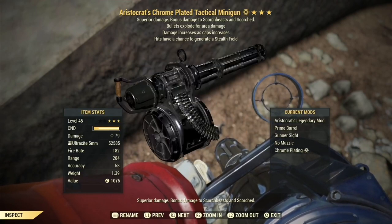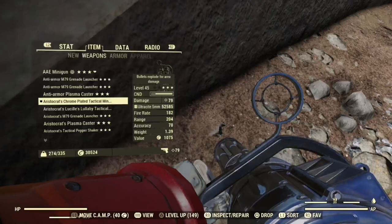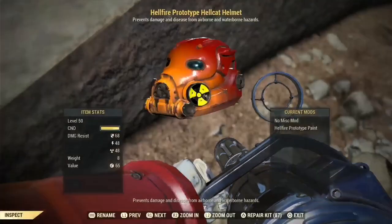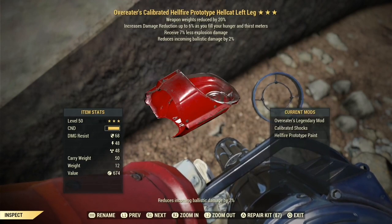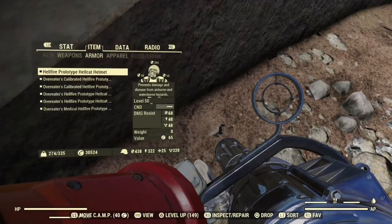For maximum damage output, 79 damage is actually quite good on a minigun. My Legendary Perks are Bird, Bone, Servo, Marsupial and Speed Demon. My Power Armor is a full set of Overeater with Weapon Weight Reduction — a Hellcat Armor set with the Hellfire paint job, which I earned from Nuclear Winter.